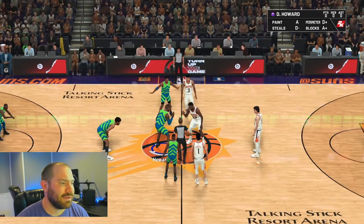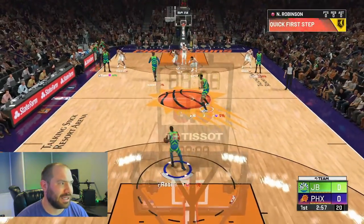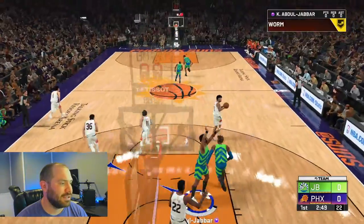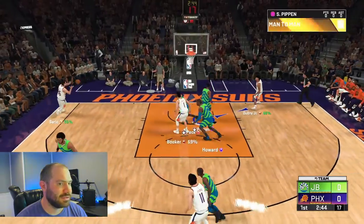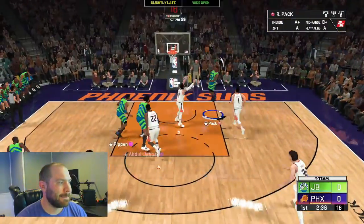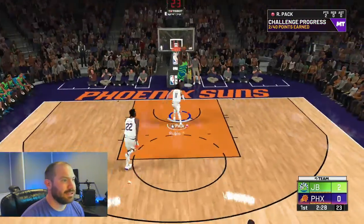We do have the Dwight Howard spotlight card and the Kareem spotlight card. I'm gonna jump and get that ball. I'm gonna go to Pippen and hit Pack. His release is a little weird. We'll give him that. I'm gonna get this rebound, pass it up. Pack's gotta dunk — that's literally my game plan. If I can get the steal I'm gonna get the steal. There's one dunk.